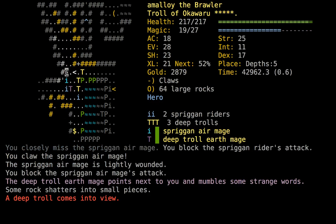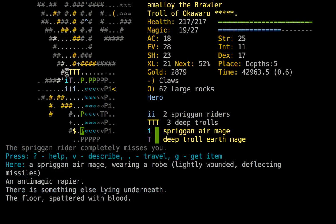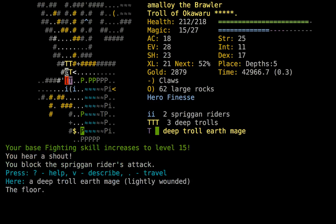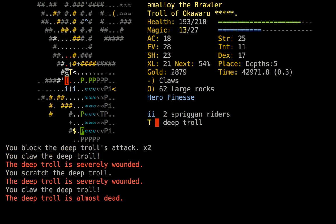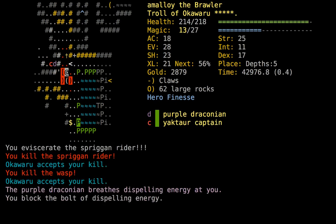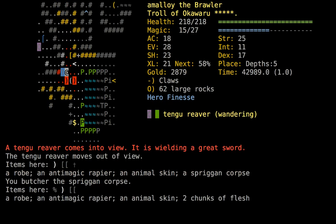Where is the earth mage? Let's put up finesse as well — we seem to be a bit cornered. Kill the earth mage first, then we'll just tab the rest down. Yaktars and draconians — so that's the entrance to Zot, the final area of the game where we will go to collect the orb of Zot and win once we've gotten enough runes, with any luck.